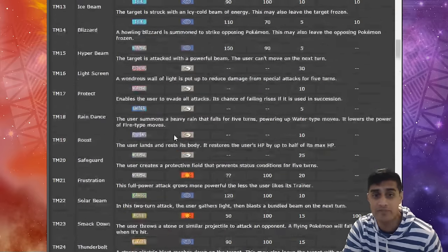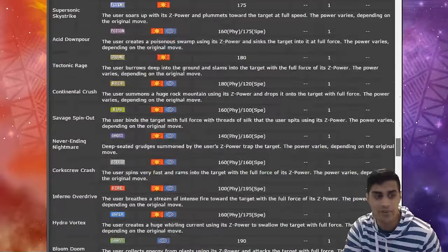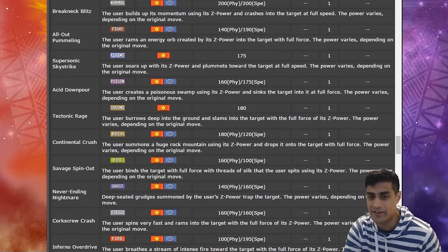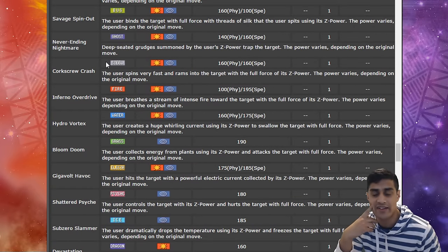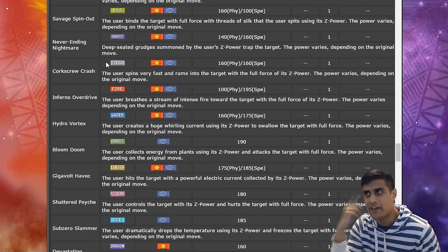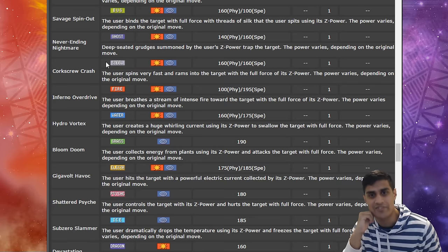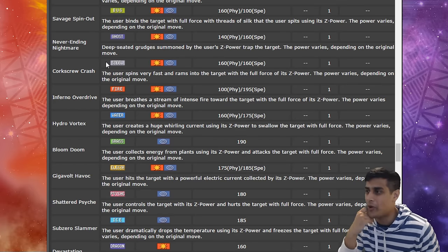Mew is really interesting because it has access to almost every Z move. Scrolling down here, pretty much all usable Z moves are available for Mew. Depending on what type of regular moves you have on it, you have access to those Z moves. So when copying your opponent, think ahead about what moves they're going to have and what Z crystal you're going to equip — it's a whole entire strategy.